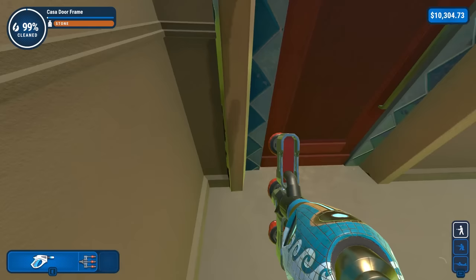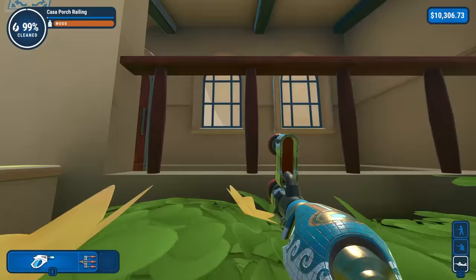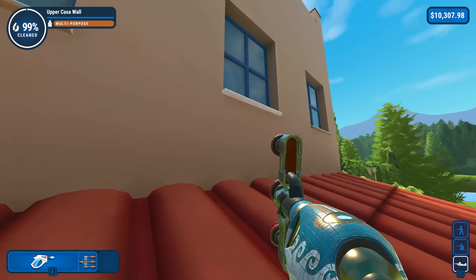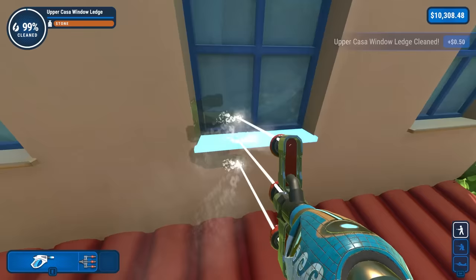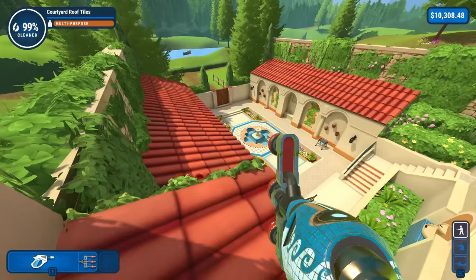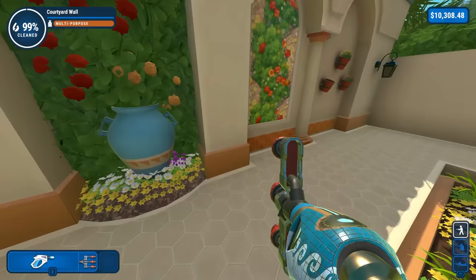There we go. Upper casa window ledges — I missed one of those. Two out of three. It's these little guys — I thought they were all connected, but no, there's actual ledges that can get dirty. I missed a whole wall base. That's probably this side. Courtyard wall base — it was my clean side. I'm a complete failure. I left a little bit of dirt there. How dare I? And now we got featured garden edgings.